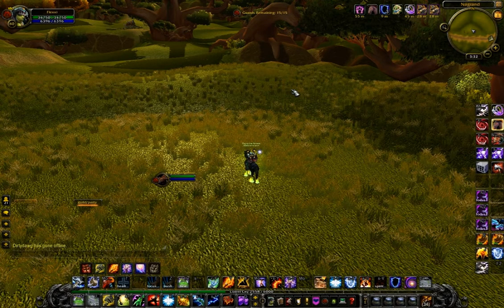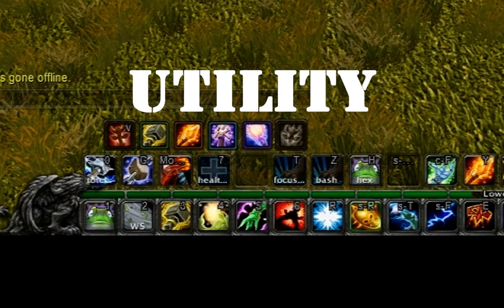This is a screenshot of what my Key Binds look like on live currently. It's a bit messy compared to my Arena, Tournament Realm, or MLG characters, due to extra binds like potions, quest items, and so on. The first 6 binds of the main bar is what I call Utility.